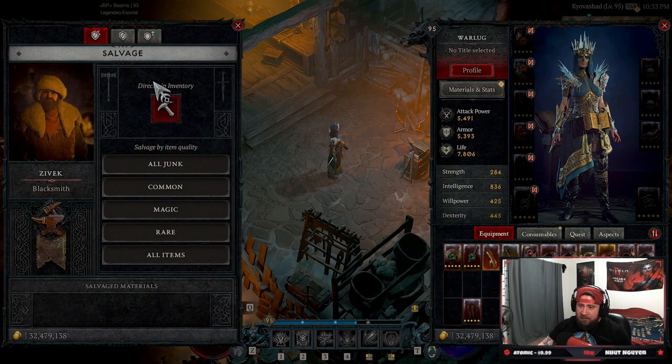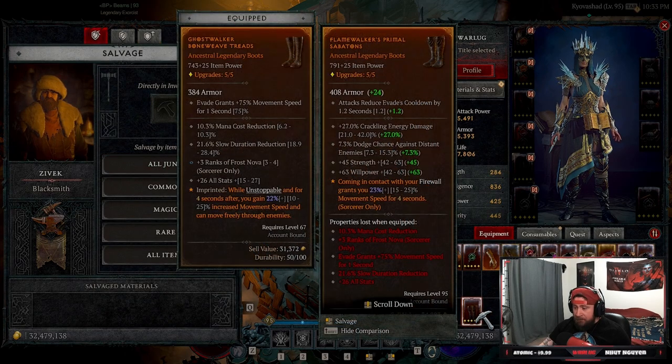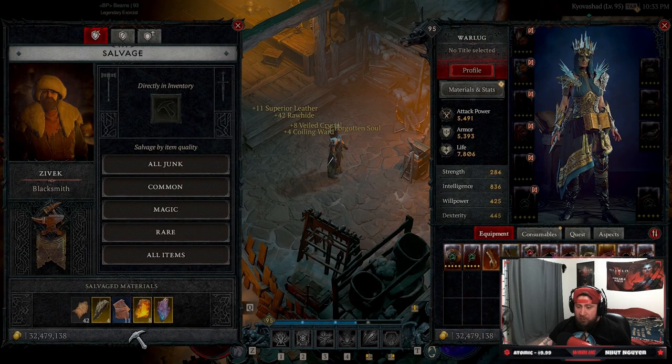At the blacksmith, I'm going to salvage these boots because I don't need them. Boom — you get all your salvage materials back. You get them all back.